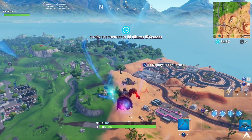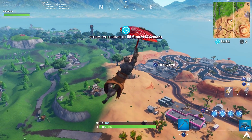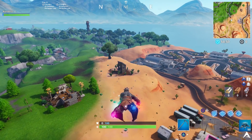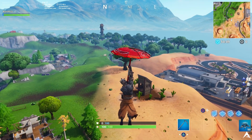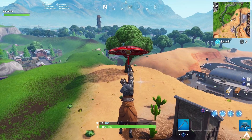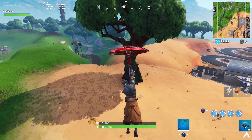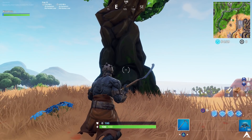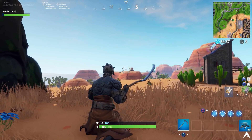As long as you know these general locations you're going to be able to find this lone tree at the end of the desert biome. In the gameplay here we're heading to this specific location — you can see everything matches up: we have the little shack with the cactuses around it, Lonely Lodge just off to one side, the RV yard over here. We're heading to this tree and once you get there the banner icon should be on the left side of the tree.